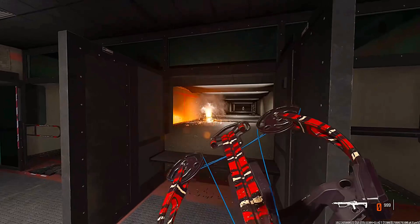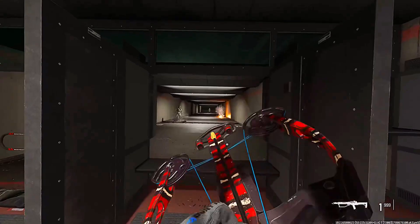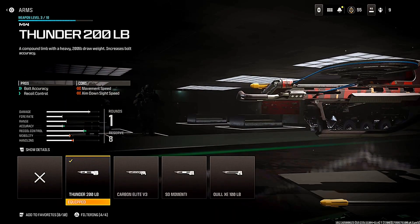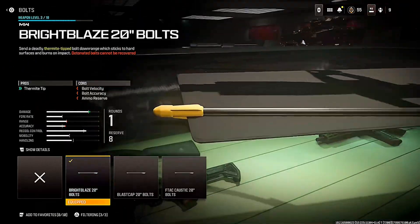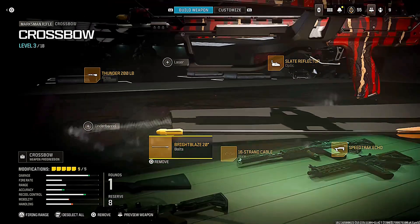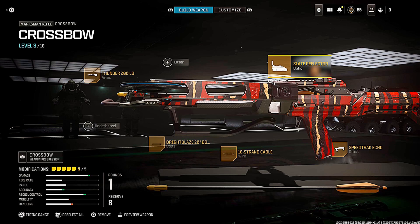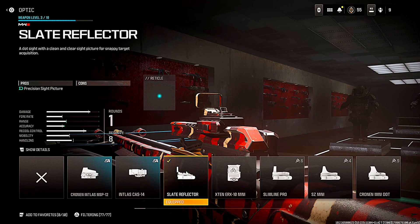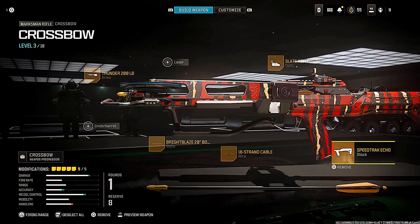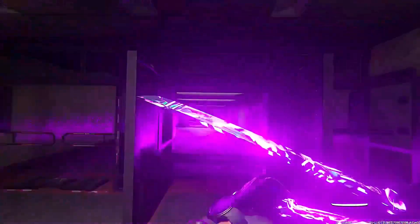Next up we have the crossbow, which you've probably seen a lot of people using. There is a certain attachment that makes it ten times better, so listen up. The first attachment is this barrel, and then the secret attachment is the thermite tip — the first tip option. It basically sets enemies on fire, doing burning damage over time, which is very effective. I also use an optic, the bolt, and a stock for mobility.